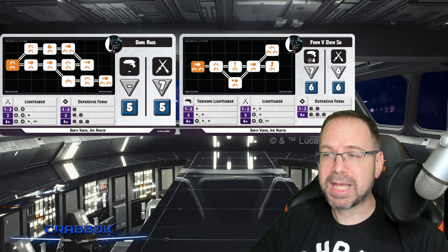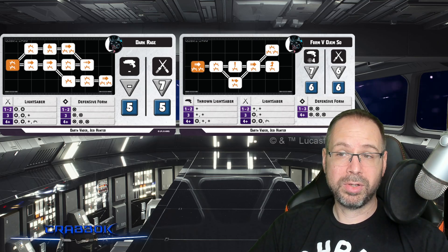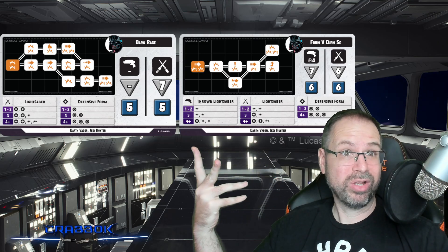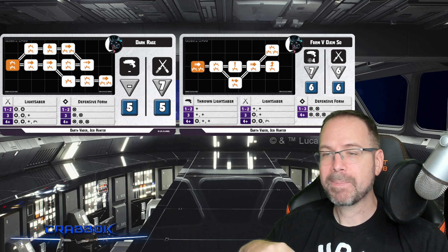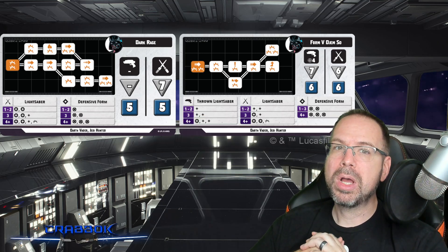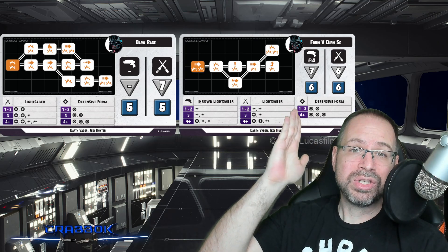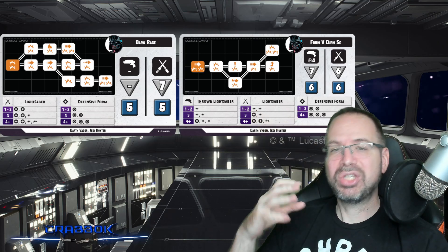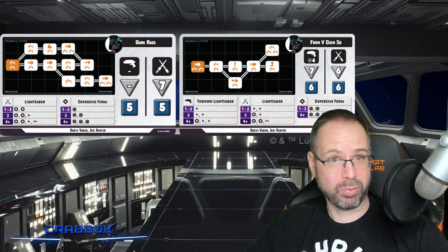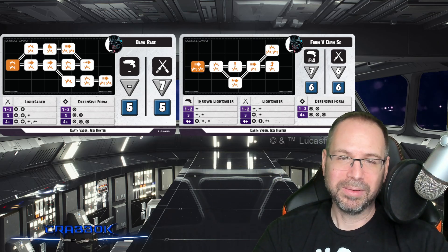He's got a lot of damage potential. Dark Rage is his other stance — a ton of potential whether you want to damage people or kill them. A lot of pushing potential, a lot of shoving off objectives. A single offensive expertise gets you two criticals — and don't forget he's probably adding two extra damage on top of that attack with Vader's Fury. Dark Rage has no ranged attack and less defense. Ideally, start on Jem So, stay there until you move in for the kill, then switch to Dark Rage and just one-shot them.